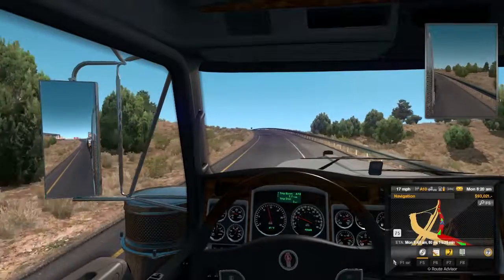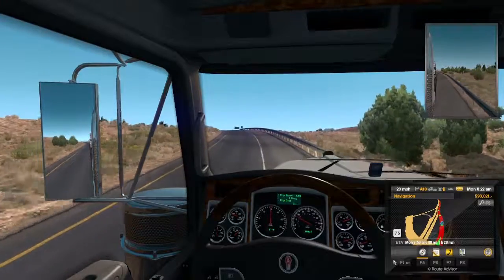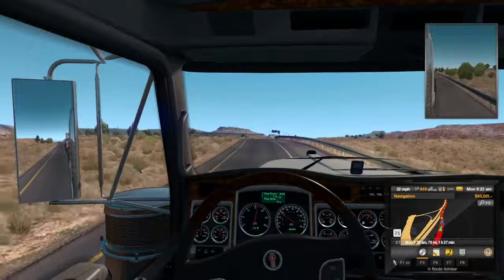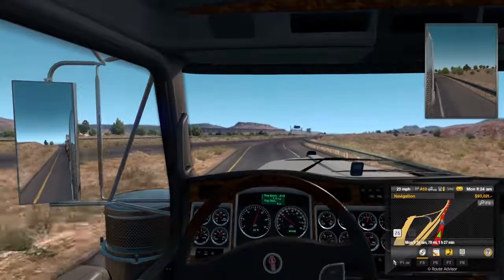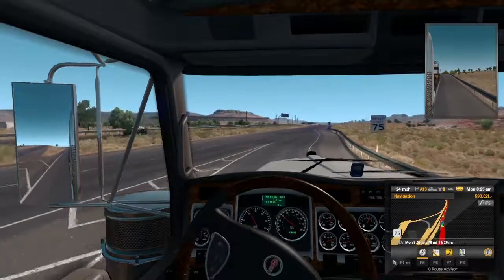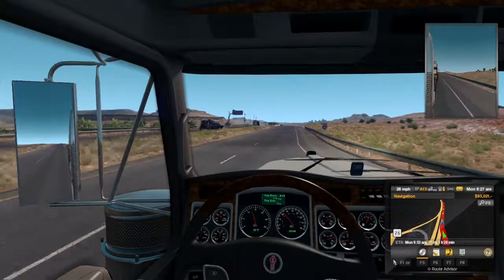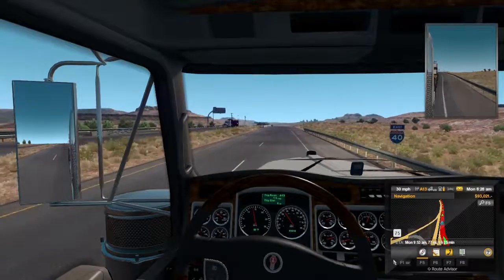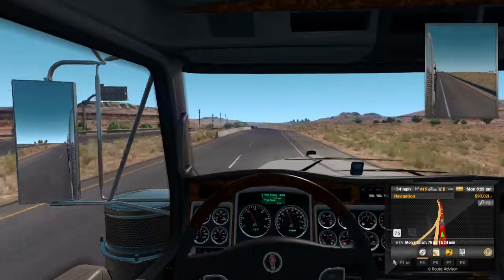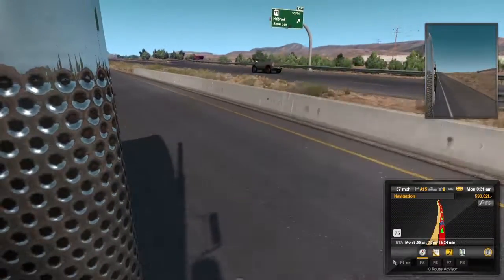That's going to take a day and a half to get up this hill. We're doing 22 miles an hour in this 75 mile an hour zone. We've got absolutely no speed getting onto this highway - we got a car behind us coming over the horizon who wants to get up beside us. He might get kind of mad and be like 'dude, why are you only doing 36 miles an hour?' and I'm like 'sorry buddy.'